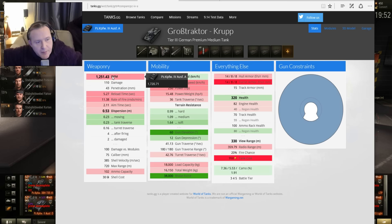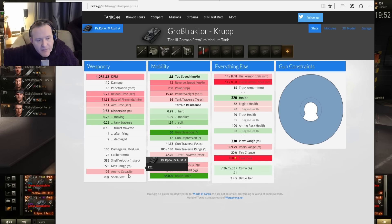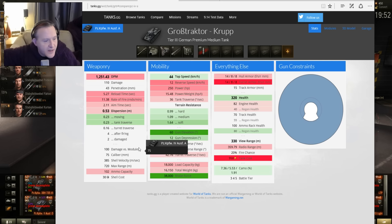Stats-wise: DPM is down by 500; reload, not so good; rate of fire, not so good; dispersion, worse by 0.5, not good. But on the move it's better — this is where it wins out. Armour capacity, you're down by about 20. The speed is up a little bit; reversing, not so good; power-to-weight ratio, not so good. But the terrain resistance is significantly better, so you can moat around the battlefield, get up to the top speed which is higher, and keep moving around to stay out of trouble, get away from your enemies, and allow you to work the battlefield — bringing the gun to bear.